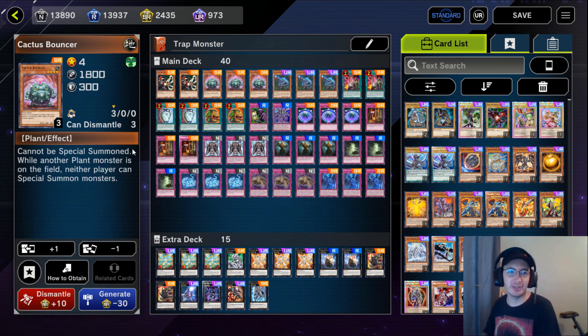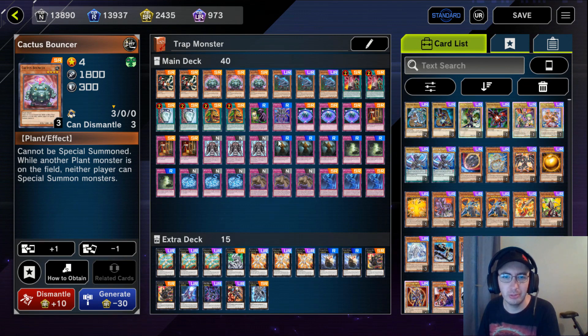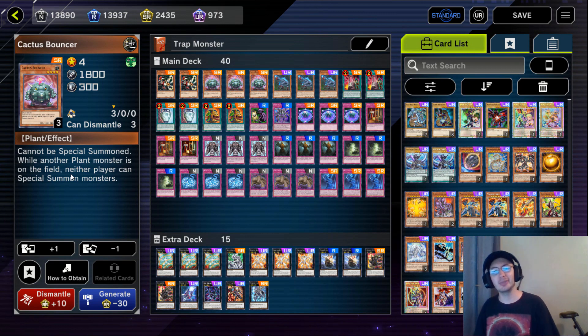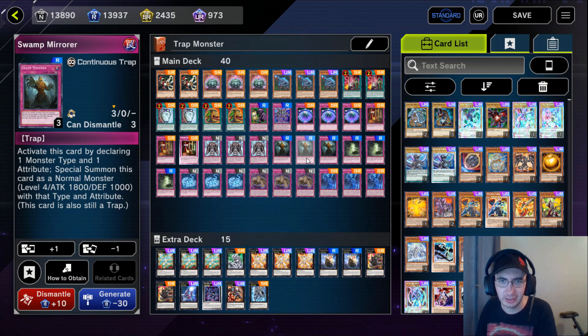I'm playing three copies of Cactus Bouncer - a super powerful card in this deck. It can't be special summoned, but while another plant monster is on the field, neither player can special summon monsters. It's got 1,800 attack. Our three copies of Swamp Mirror and Quantum Cat allow us to declare their type when we summon them, so if we have Cactus Bouncer, we can just make these cards a plant type and our opponent is locked out of special summoning. The only thing to note is we're also locked out, so we want to summon as much as we can before Swamp Mirror hits the field. Make sure if you're chaining a bunch of trap monsters to get the lock that Swamp Mirror is chain link 1.